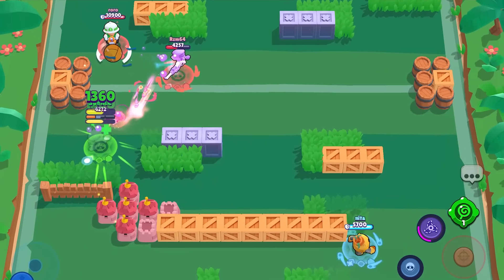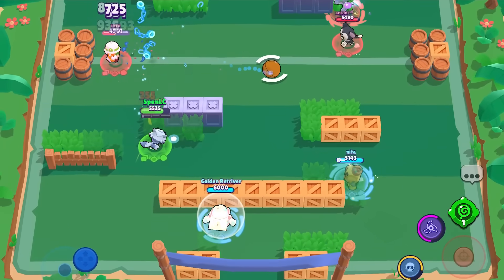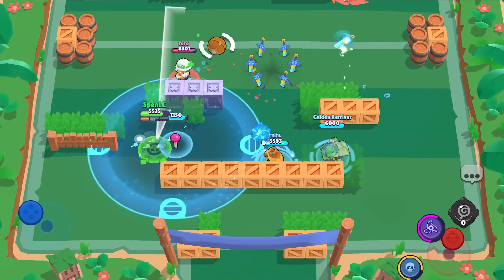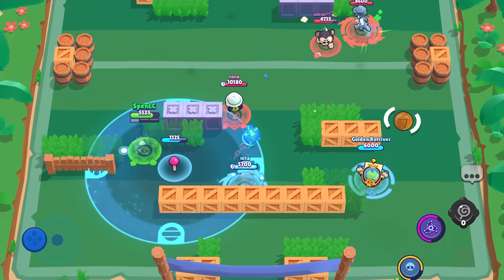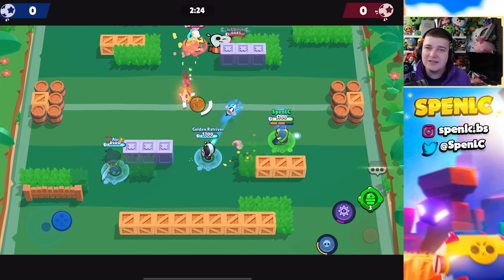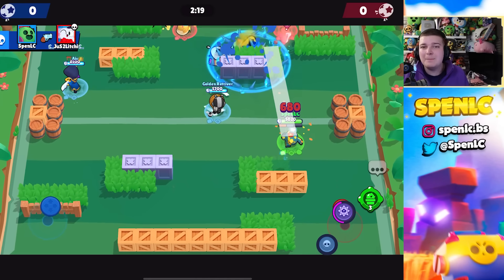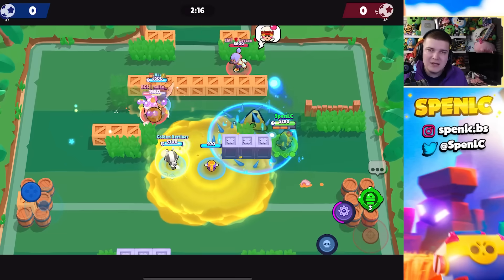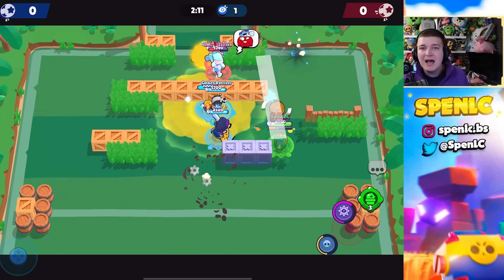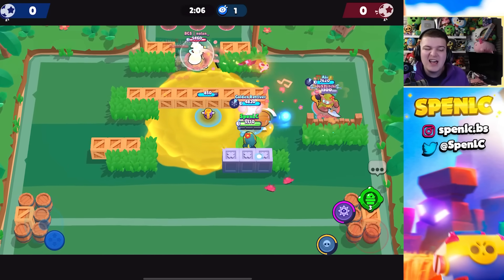The last counter to Leon is Tara: she's got defensive capabilities with her gadget to waste Leon's shots, and if Leon catches you by surprise you can super him away and take him down. Moving on to Spike — the first counter is Mr. P: Spike doesn't have the quickest reload speed, and the porters are really annoying for him to face. Mr. P always has the upper hand against squishy brawlers, and the matchup has historically been favorable.